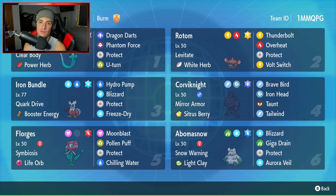Florges is going to be our fifth Pokemon. Like I already mentioned, the Dragapult and Florges combo — but Florges is pretty solid on its own. It's got Symbiosis and a Life Orb as its item, with Moonblast, Pollen Puff, Protect, and Chilling Water for an amazing moveset.